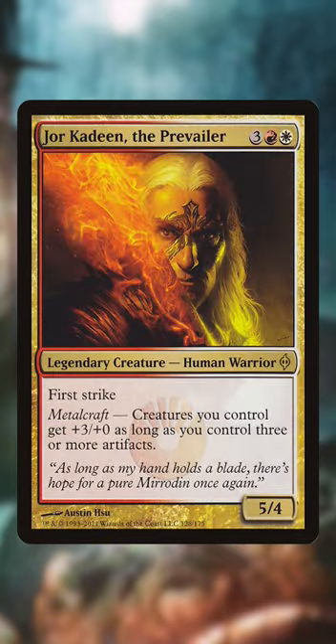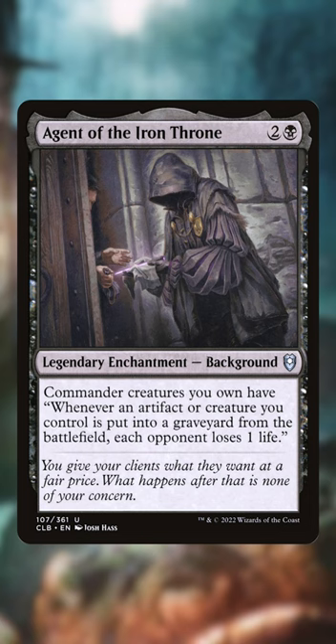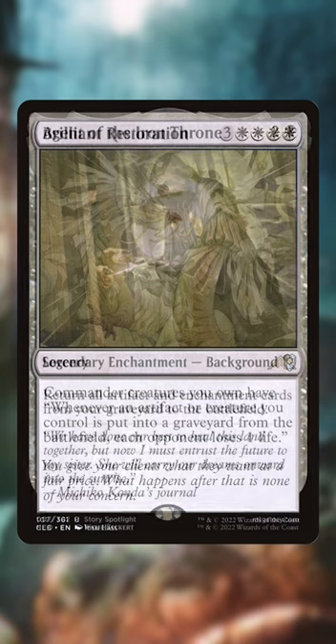As for finishers, there's Jorah Kadeen to provide a huge stat boost, as well as Reckless Fireweaver, Ingenious Artillerist, and Agent of the Iron Throne to dish out tons of incidental damage. We can even re-buy our entire graveyard with Brilliant Restoration.